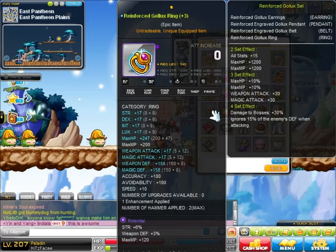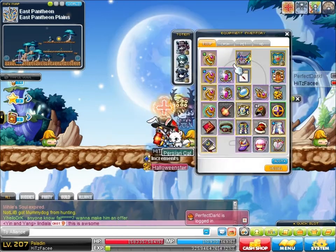Reinforced Golex Ring — nothing really special. Should innocence this and try to refinish it, but I doubt that will happen. It's 6% strength.